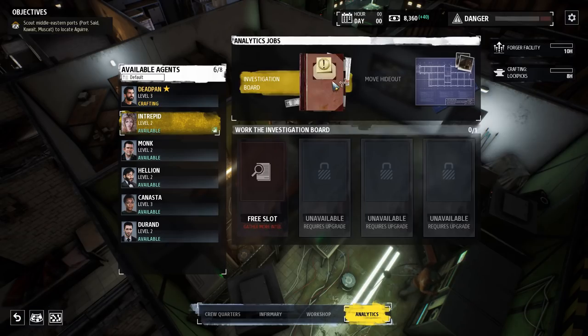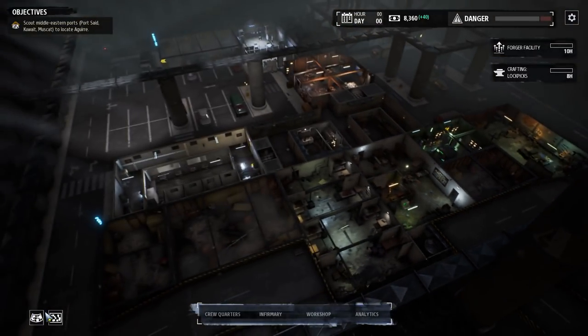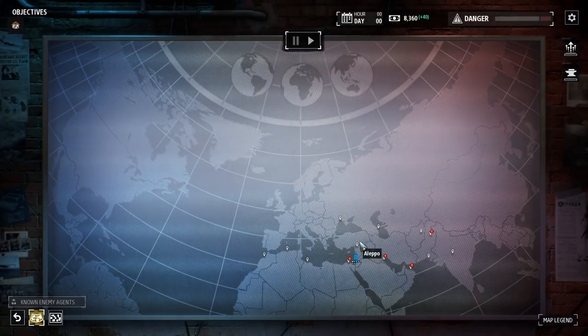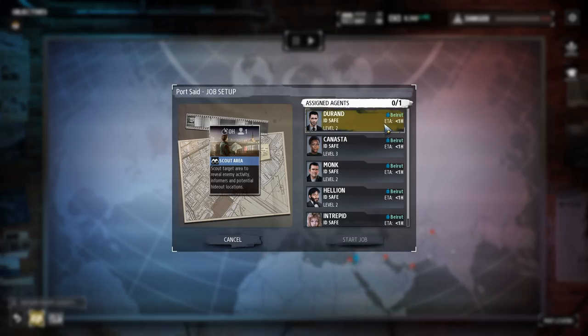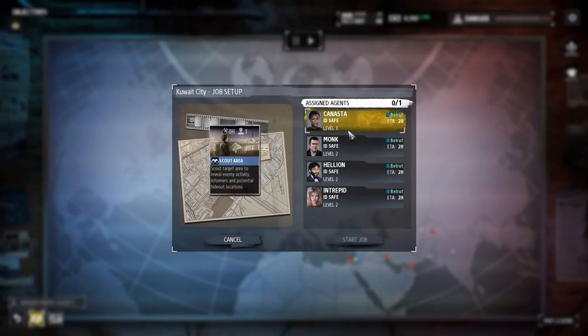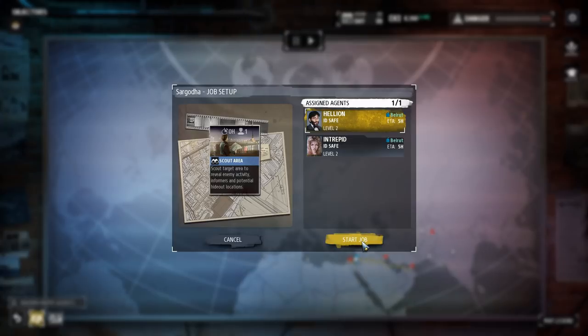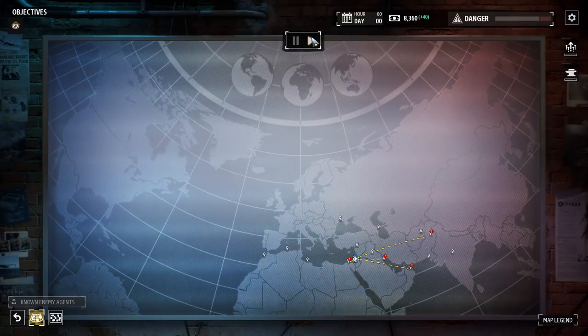We've gone through the available intel for now. Going back to the world map — this is Baru, our current hideout. We've got suspicious activity to act on. We'll send agents out, including Hellion, and hit play.